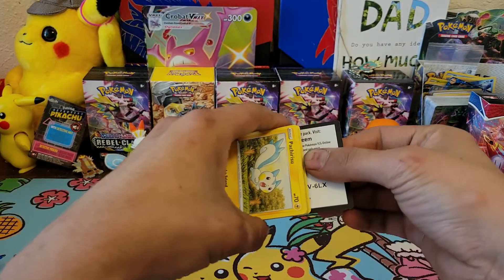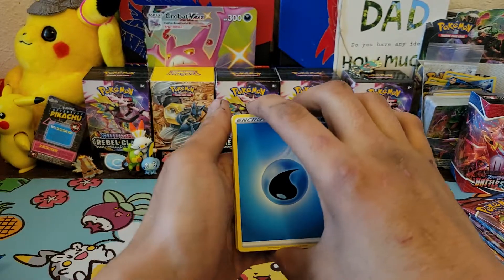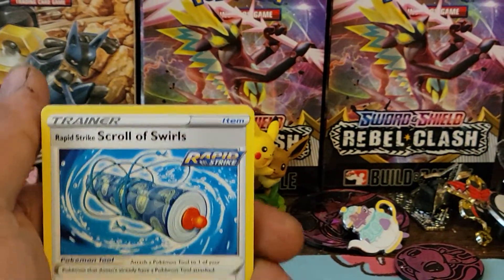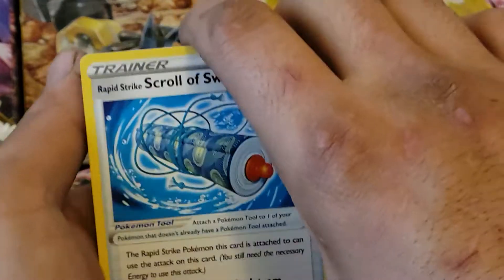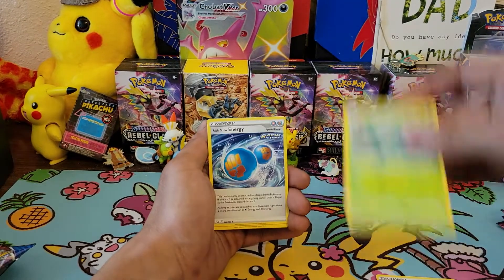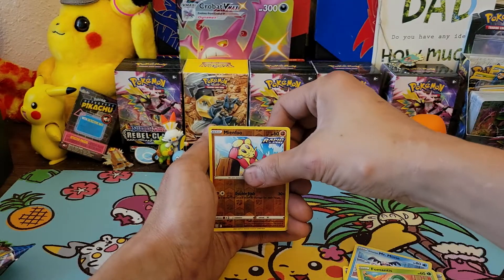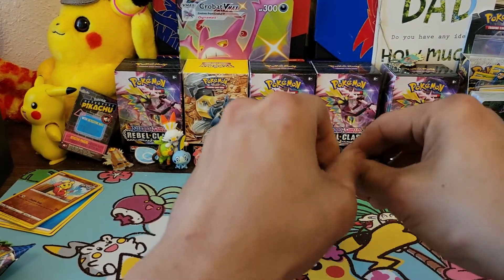Can we pull the gold card? Let's zoom in. All right, here we go - Rapid Strike energy, scroll that swirls, tag turn, Rapid Strike energy, Pachirisu, Minccino, Minccino ball toy, Galarian Mr. Mime for the reverse, Style of Minccino, and Clamitie - regular rare. First pack done. Let's get into this Tyranitar pack.